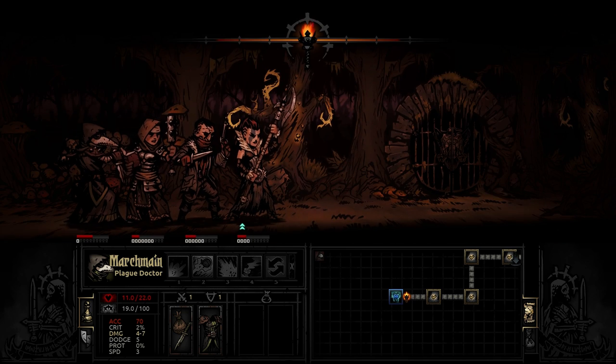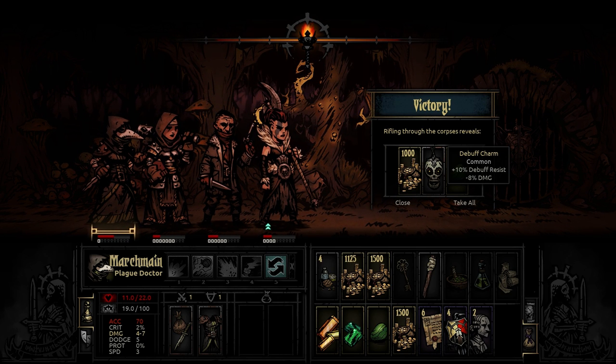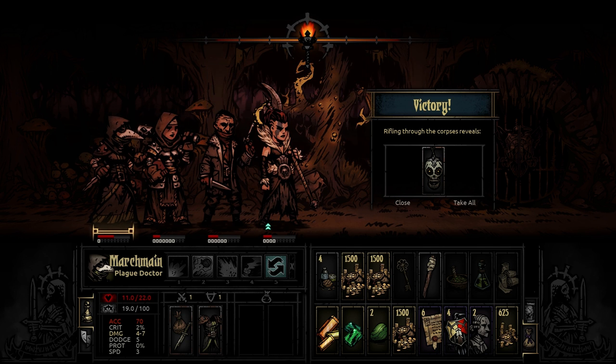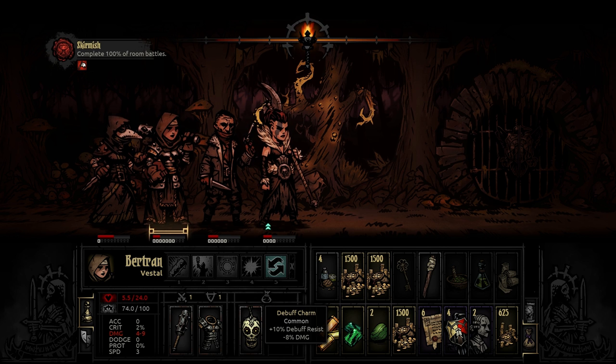We even get another go at it. We got a charm — this is a common charm, and it gives debuff resist but you also lose damage. What I'm going to do is put that on her, because I don't care about her damage so much but now she's got less chance to be debuffed. So yeah, there are items in this game — little trinkets and things you can put on your characters.